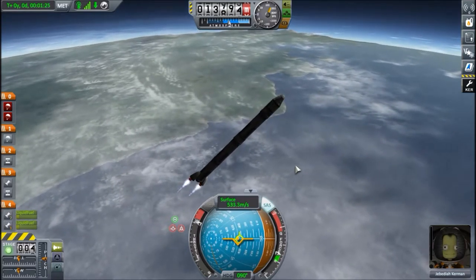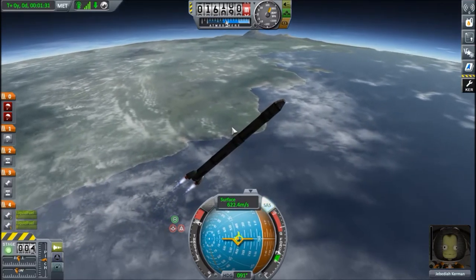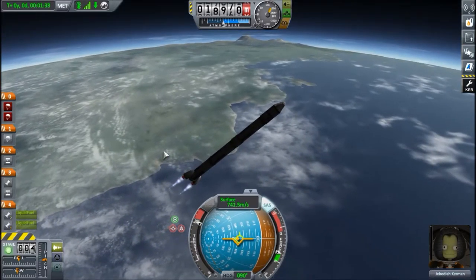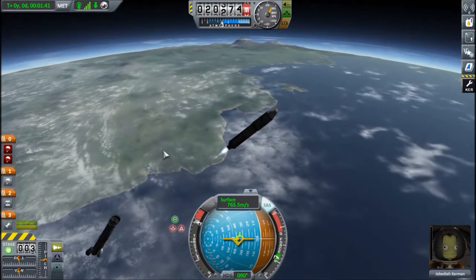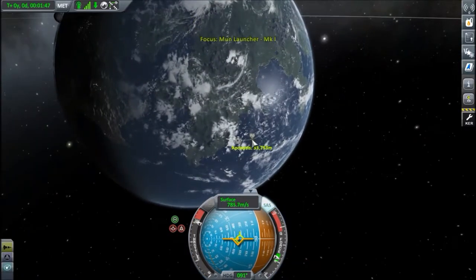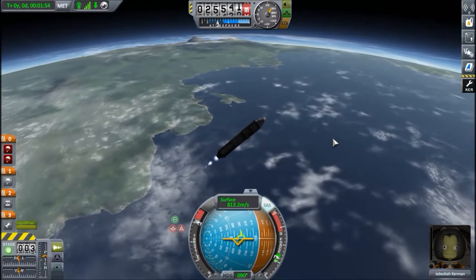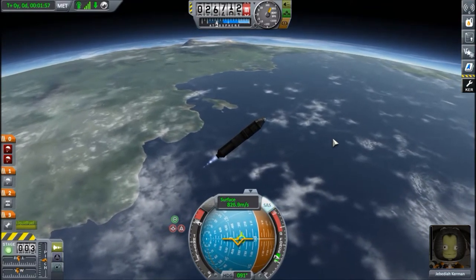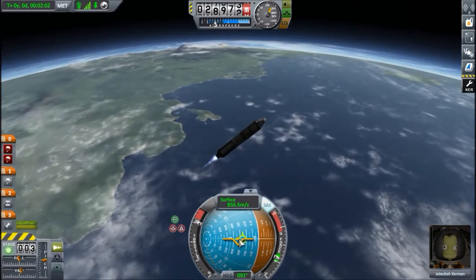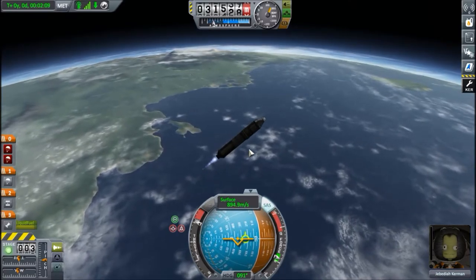Reach target altitude before staging — very good. Accelerating and staging very soon. Space bar and moving on. So now we want to check the apoapsis — still very low, so we're going to keep burning roughly like this, even though it's not going to be exactly prograde, because we want to gain more altitude as much as possible. We're reaching 30 kilometers altitude, so aerodynamics are not going to tumble the rocket anymore.